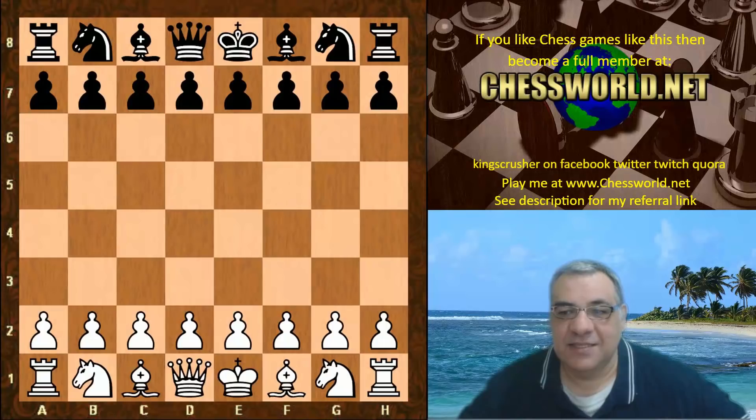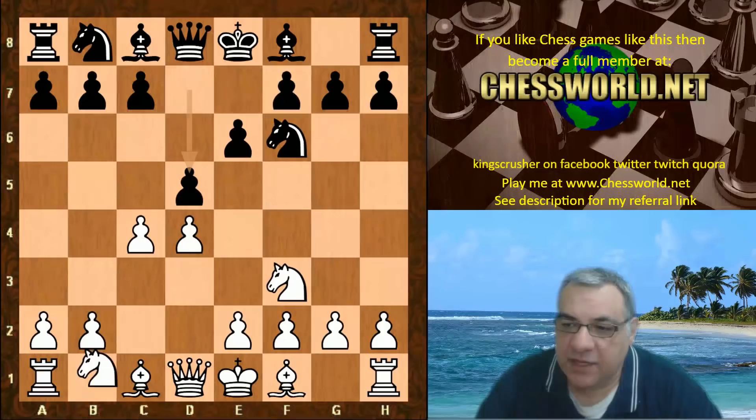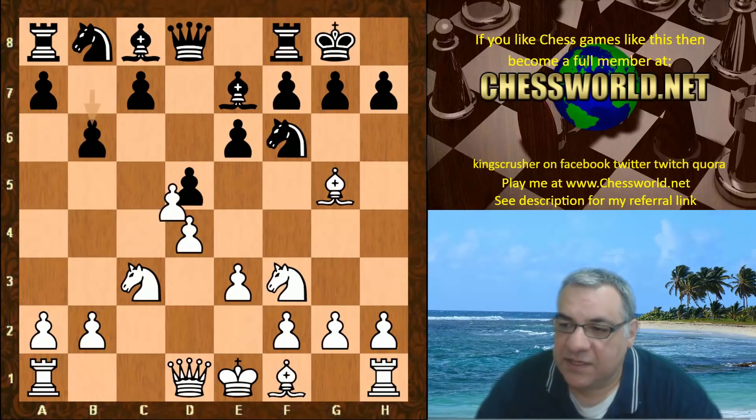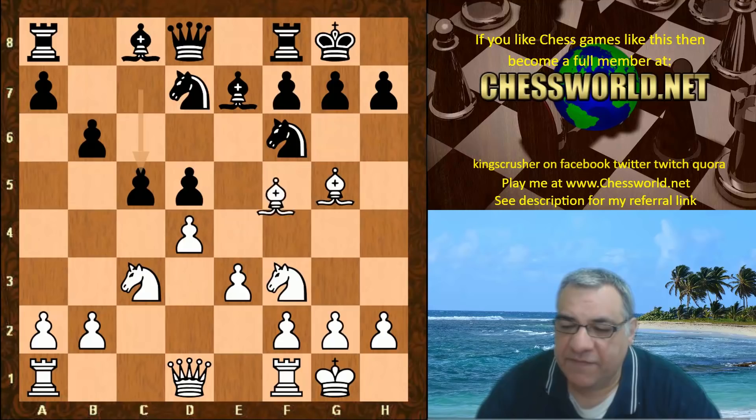Let's see what happened against the mighty Stockfish playing white: d4, Nf6, c4, e6, Nf3, d5, Nc3, Bishop e7 — Queen's Gambit Declined territory. Bishop g5, black castles, e3, b6 — pretty classical stuff. c takes d5, e takes, Bishop d3, Knight bd7. This is the end of the book. Now Stockfish castles, c5.